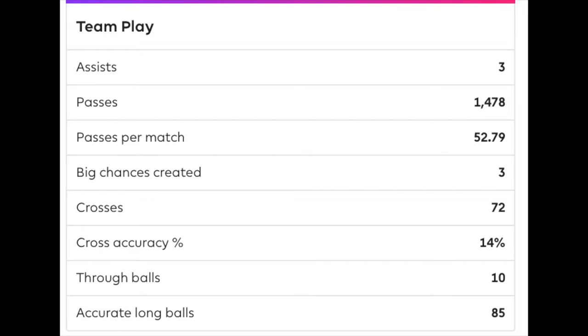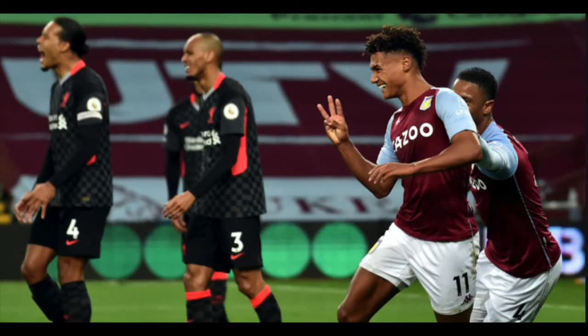This lack of consistency is especially worrying in what is a tightly contested season where even one slip-up can be damaging, highlighted by Liverpool losing 7-2 to Aston Villa — a team that barely avoided relegation by the skin of their teeth.